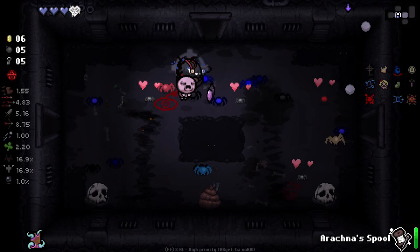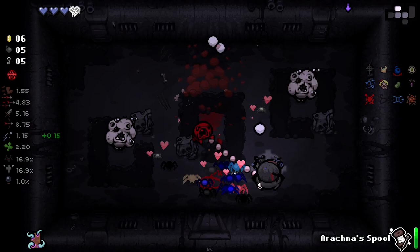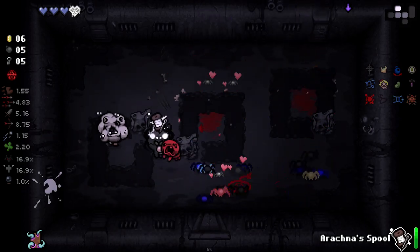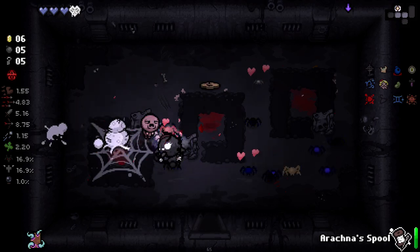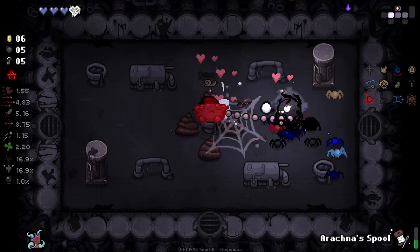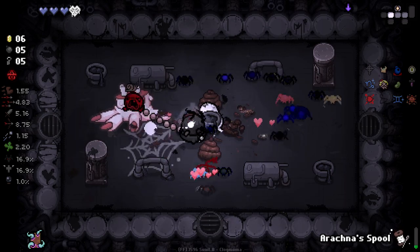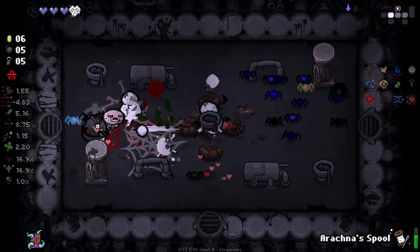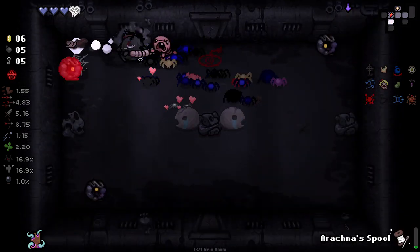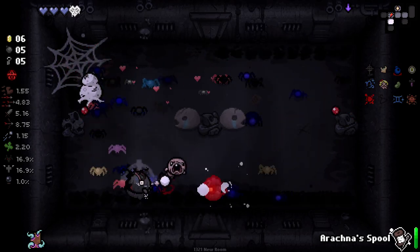We haven't just managed to make it. I can birth the hands into spiders there - beautiful. I'm not going to worry too much about getting spiders in a room like this because it's just awkward. Is that a half-red heart, not a half-soul heart? Dank Depths is one of the floors that in Fiend Folia I find particularly quite hard. It's just got a lot of varieties to the room, so it means a lot more enemies to remember.